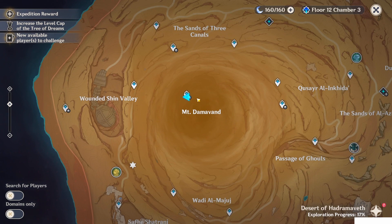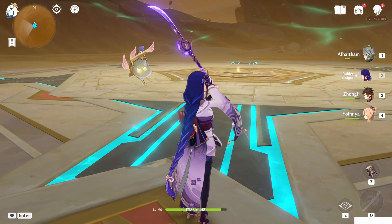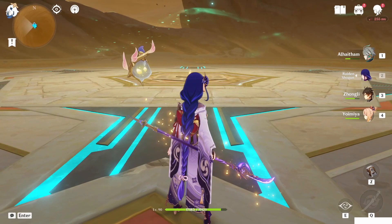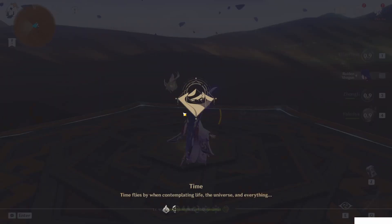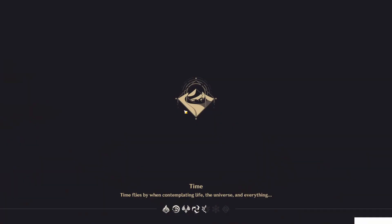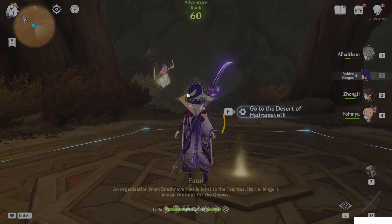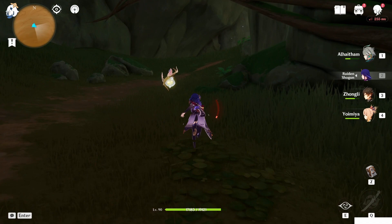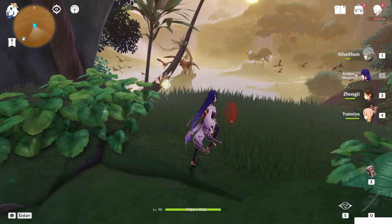Hello guys and welcome back to my channel. In this video I will show you the puzzle you can find at the Eternal Oasis. After you finish the World Request at the Dirge of Belkis, you can unlock a teleport waypoint which will bring you to the Eternal Oasis. This place has a pretty interesting puzzle and some chests — for a total of 7 chests: 6 normal and 1 luxurious.